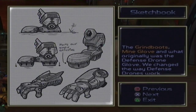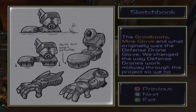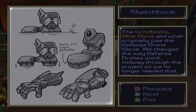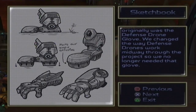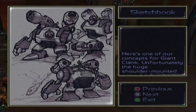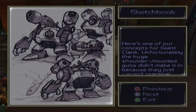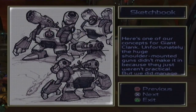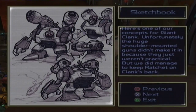The Grime Boots, mine glove, and what originally was the defense drone glove. We changed the way defense drones work midway through the project, so we no longer needed that glove. Here's one of our concepts for Giant Clank. Unfortunately, the huge shoulder-mounted guns didn't make it in because they weren't practical, but we did manage to keep Ratchet on Clank's back.